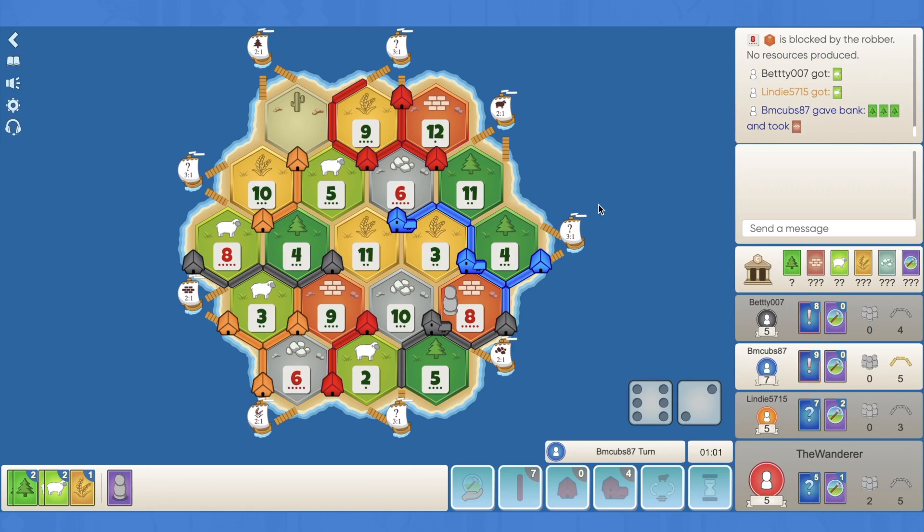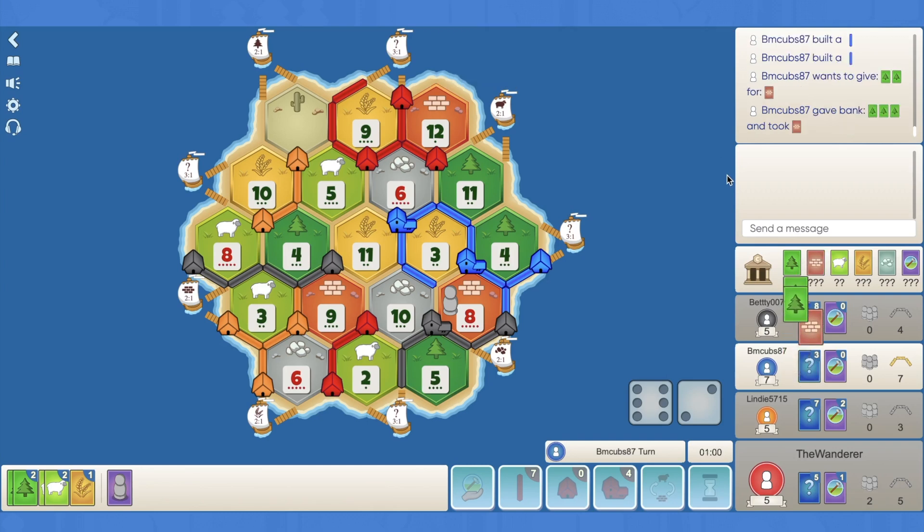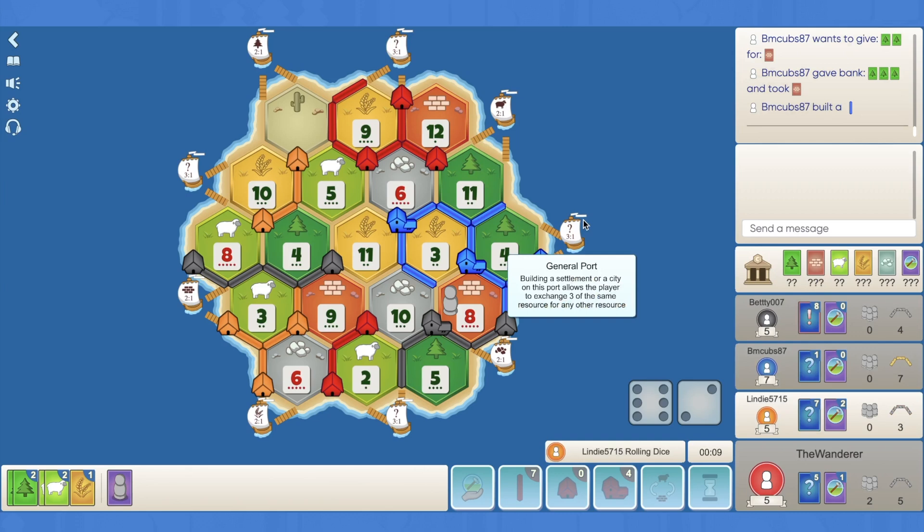Blue 3-for-1s for a brick - surely extends his road now. Looking to connect probably around here - 2 roads. This is the pro and con of dropping this road, because it clearly alerted Blue to the fact that I'm potentially going to go for this, but at the same time it forced him to give up 3 wood for a brick then drop 2 roads. That's 7 resources he had to spend just to extend his road by 2. He then 3-for-1s for another brick and plays another road.